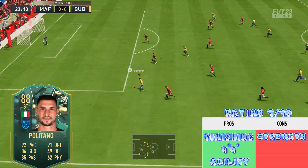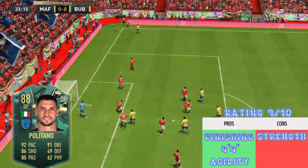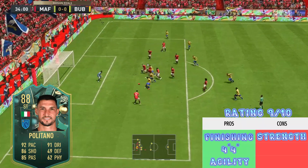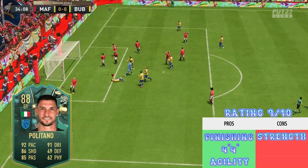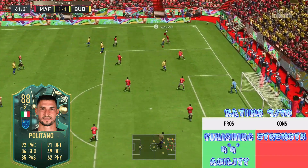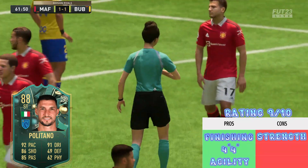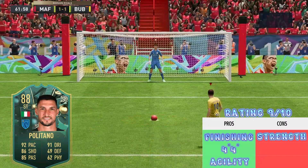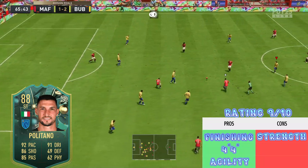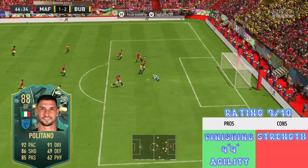With every player review I like to share three pros and three cons. The three pros I found with the Matteo Politano winter wildcard were his finishing, his four star/four star, and his agility. His finishing was above average — he finished most of his chances, which was really nice. Four star weak foot and four star skill moves are probably the most important pro: four star weak foot allows him to use his right foot without forcing it onto his left, and four star skill moves lets you get out of sticky situations with a few extra tricks.